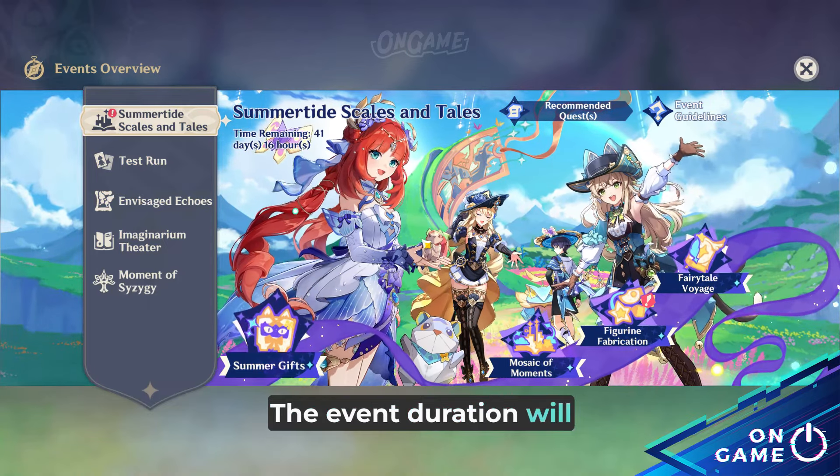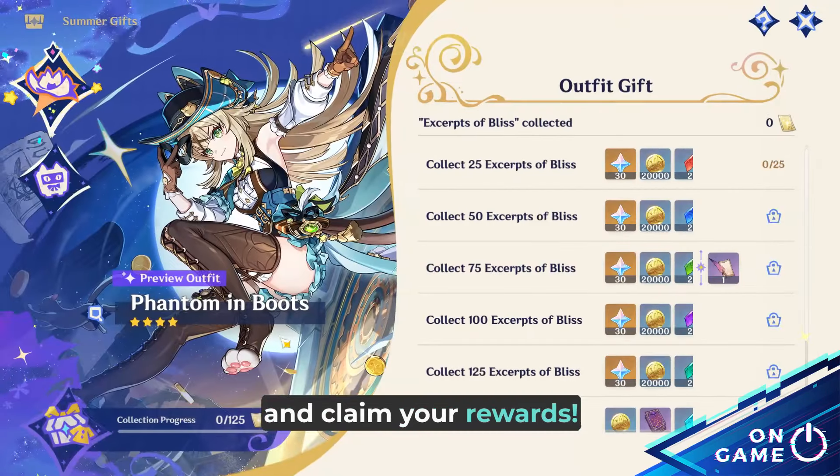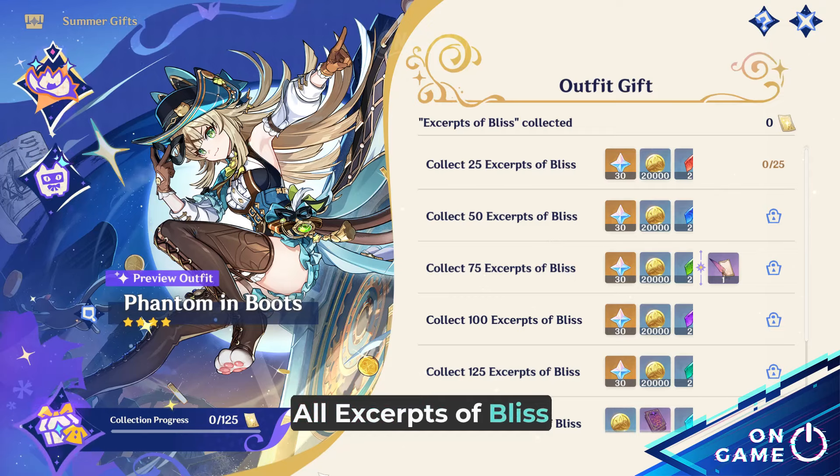The event duration will take 41 days, so don't forget to collect them when you explore the new map and claim your rewards. You can check the description for all excerpts of Bliss guide locations.